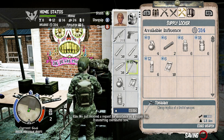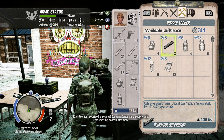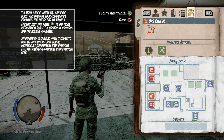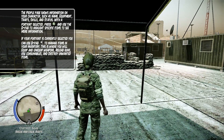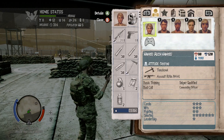We just received a request for assistance on the supply run — transmitting coordinates now. So, supply run. Let's look at our home base here real quick before we head out. Here's the things we kinda need for sure. Barracks cost three. How much building materials do I have? I have twenty-four. Okay, so we do need to start probably building some things. Let's go ahead and do that — that's why we're going out.